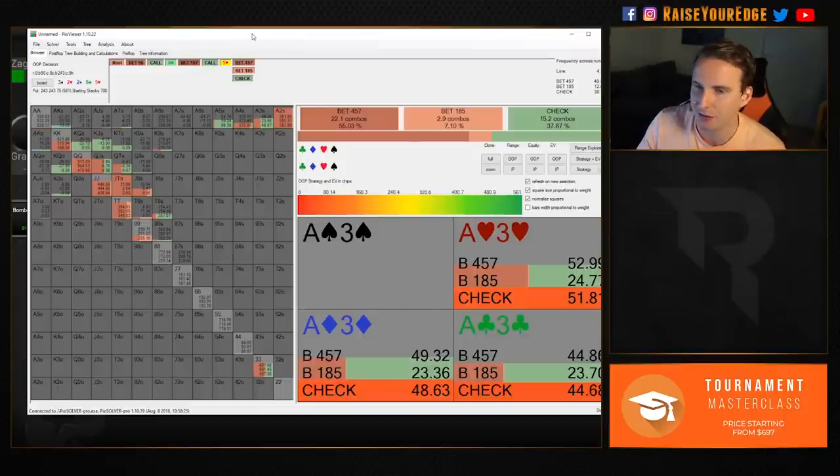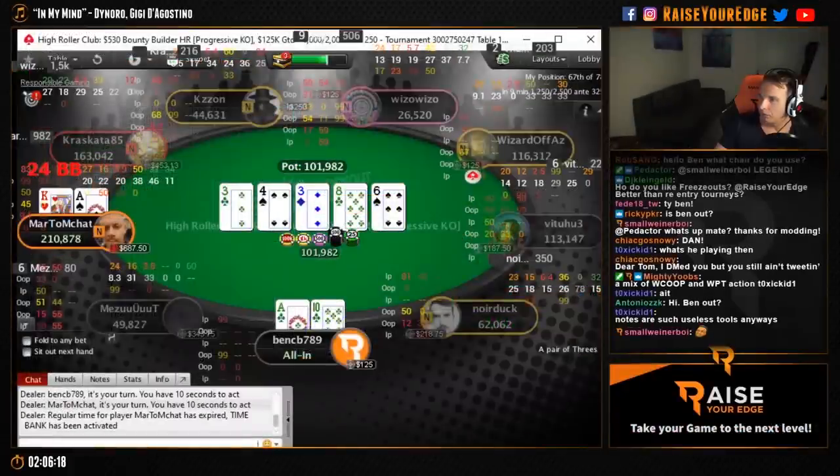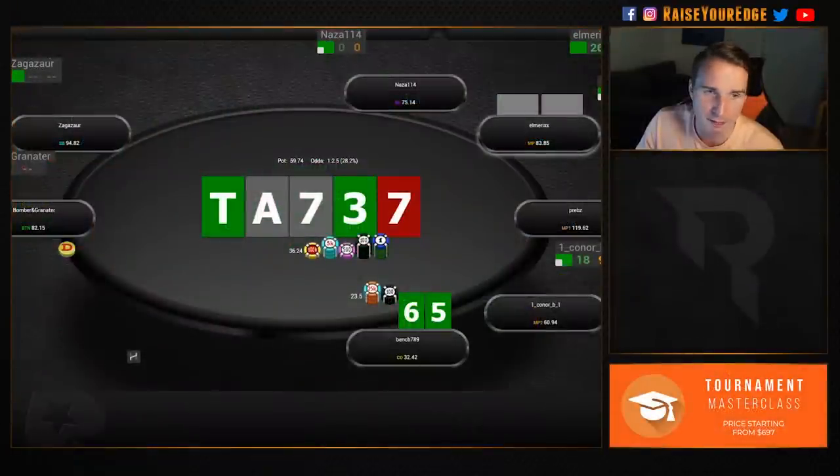Even on high stakes there are a lot of regs who have nines and tens and call 100%. They even call you down sometimes with ace-king — you see these hero calls — they call you down with ace-three and just won't let go. You want to exploit that by under-bluffing on the river.